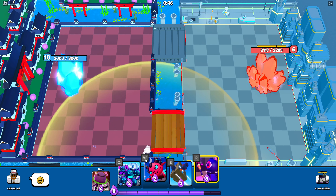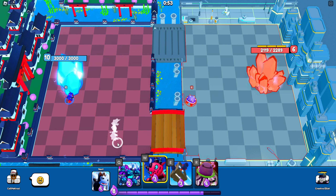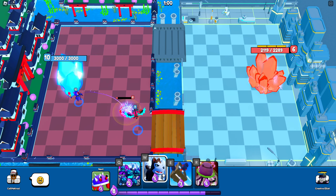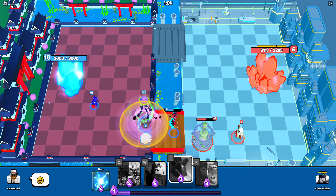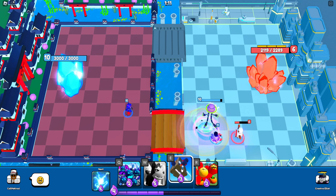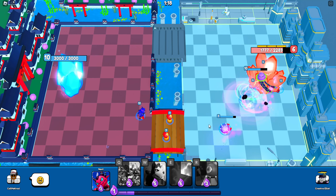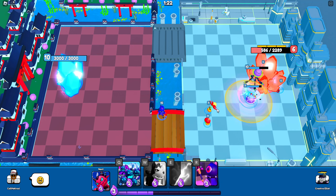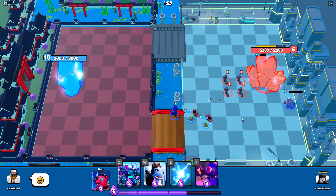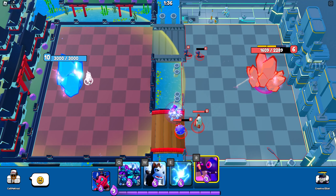Boom, got rid of that. We're gonna get our elixir back, do a little damage, and start to push. Even though we don't go crazy, at least that stops them. The jelly just has to go to that building — it didn't take any damage from it, that's just a big game changer right there. This is keeping that occupied and taking care of all the extra.